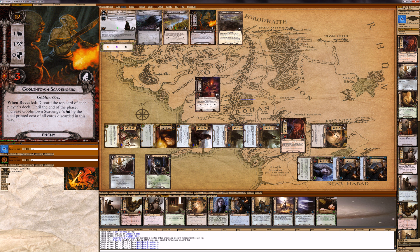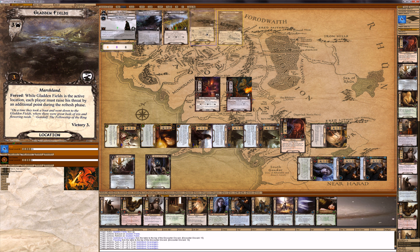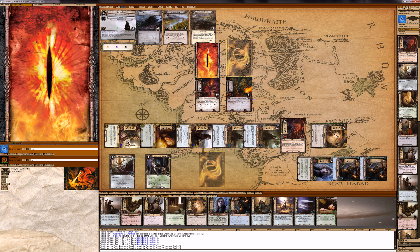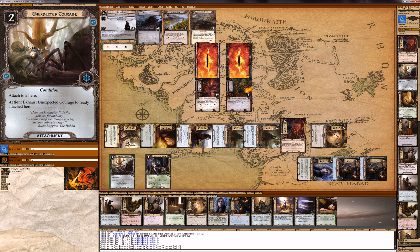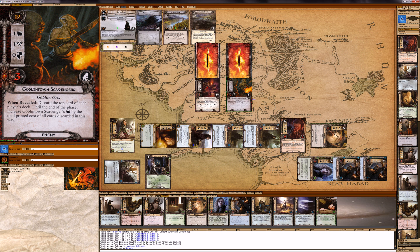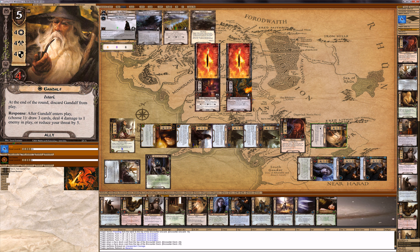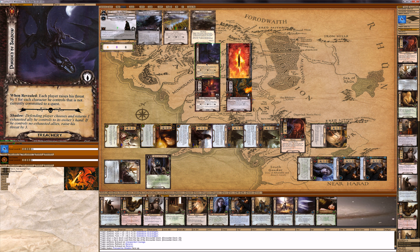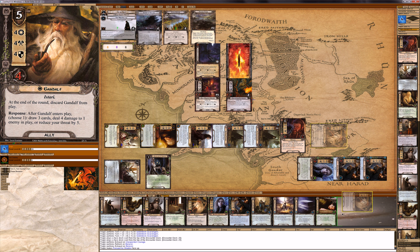This guy is going to attack us and let's draw shadow cards. We defend against Misty Mountain Goblins. Cloak: the defending player chooses and returns one exhausted ally they control to their owner's hand. If they control no exhausted allies... let's just put Gandalf back in my hand. How awesome is that?